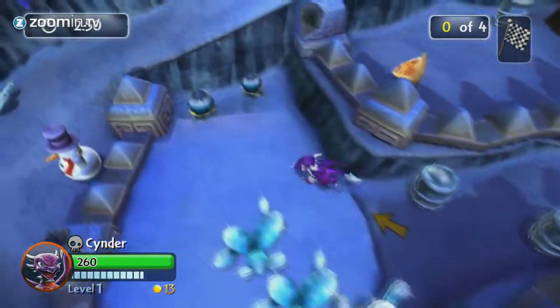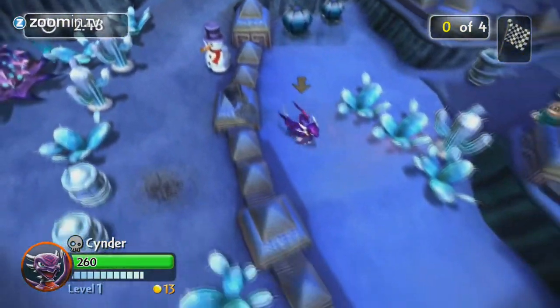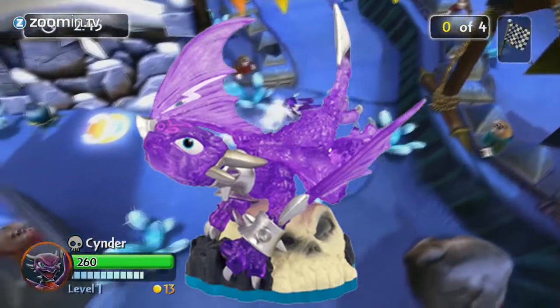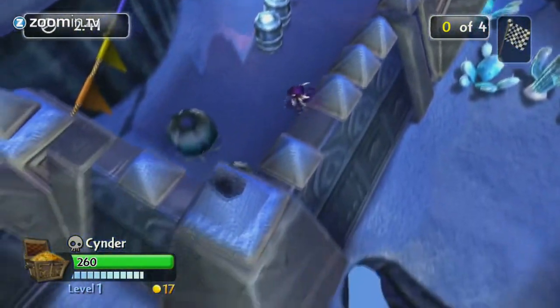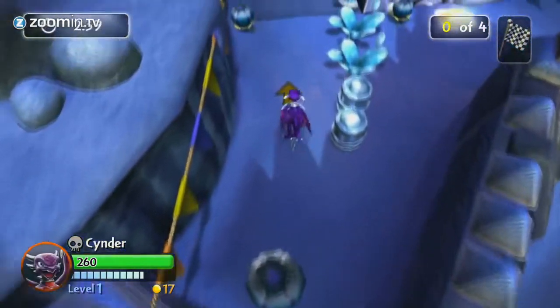Then again in Swapforce, Cinder got another reprose, this time being series 3 Phantom Cinder with a new Wow Power, Skullplosion. For Trap Team and Superchargers, Cinder was nowhere to be seen until Imaginators, where she became an NPC for some of the levels.